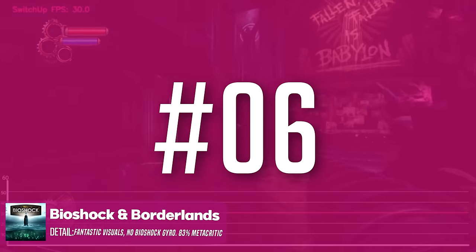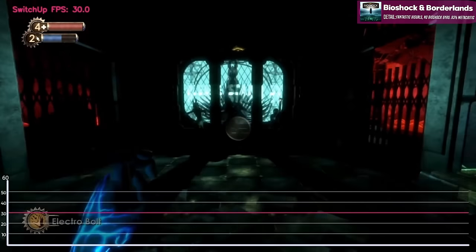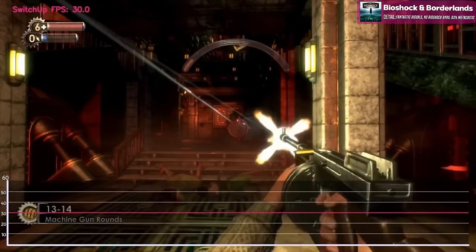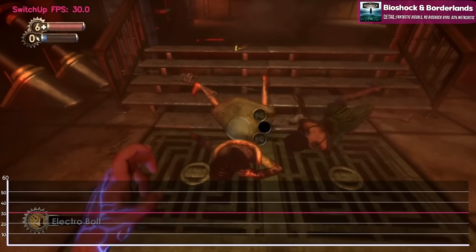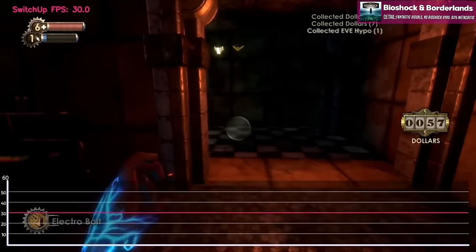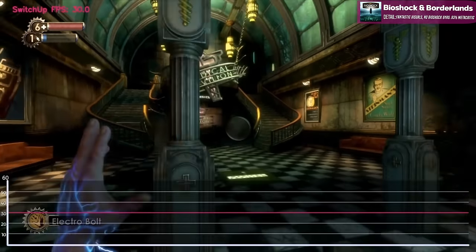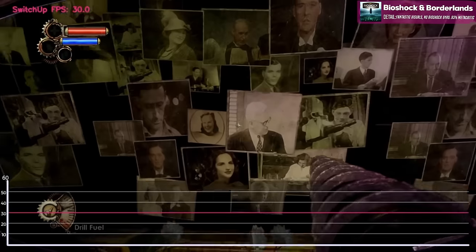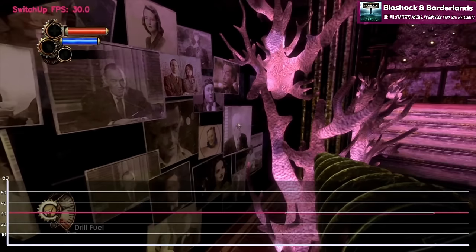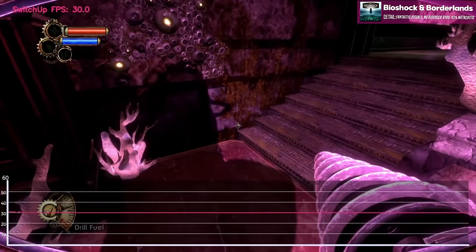Then the 2K games arrived. We had Bioshock 1 through 3, which looked stunning and the performance was top-notch. There were a few visual quirks — some strange pixelation around the outsides of objects, perhaps to do with the anti-aliasing technique. But my main gripe with the Bioshock ports was that there was no gyroscopic aiming, which makes it really tough to aim for most people. For anyone not interested in that, no problems at all — but it was an issue for me.